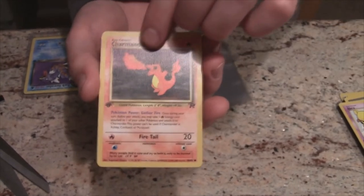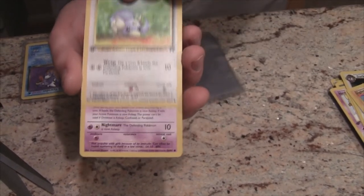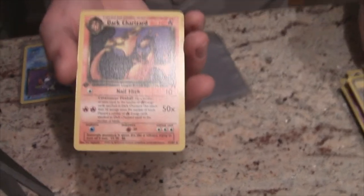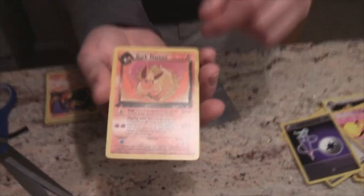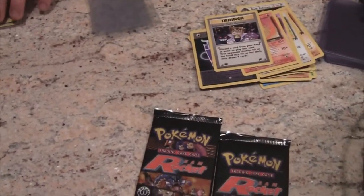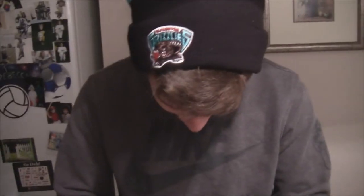Pack three: Abra, Charmander, Dark Raticate, Diglett, Dratini, Drowzee... Goop Gas Attack... another Dark Charizard, another non-holographic Dark Charizard! That's the best non-holo we could pull — we got two of those already, so that's great. We also got a Full Heal Energy, Dark Flareon — I actually like that card — and Imposter Professor Oak. We haven't got a Dark Flareon yet, still no Dark Arbok either.